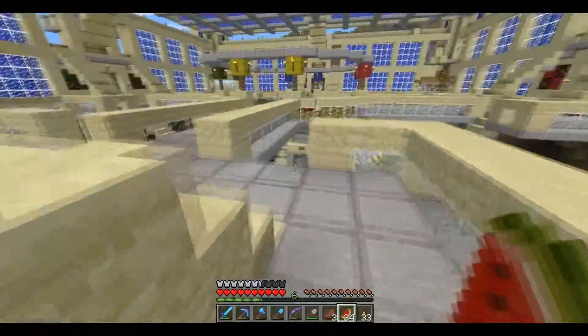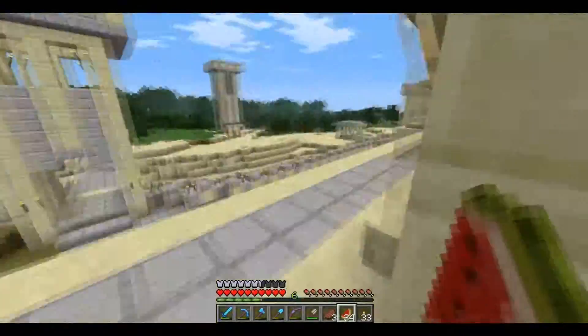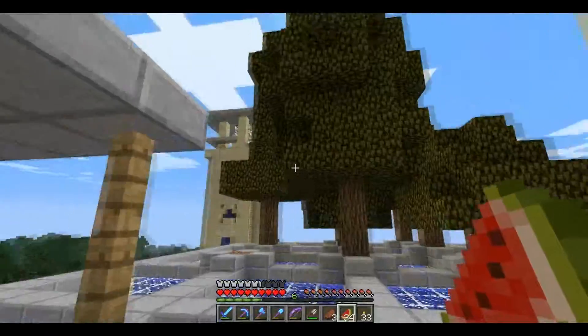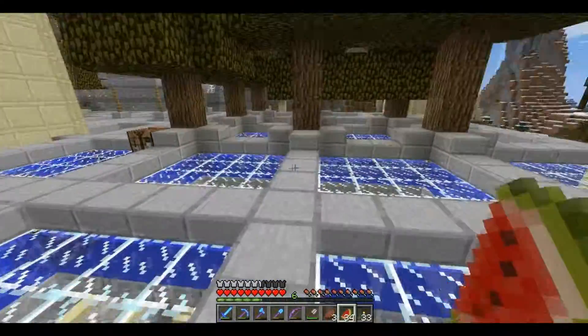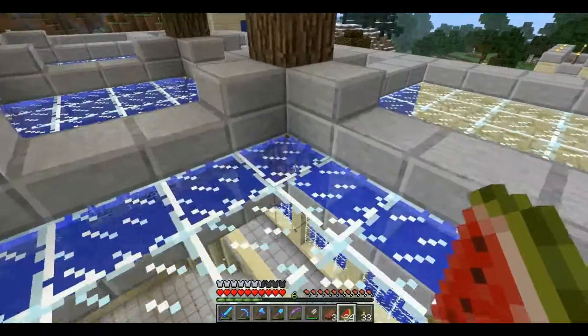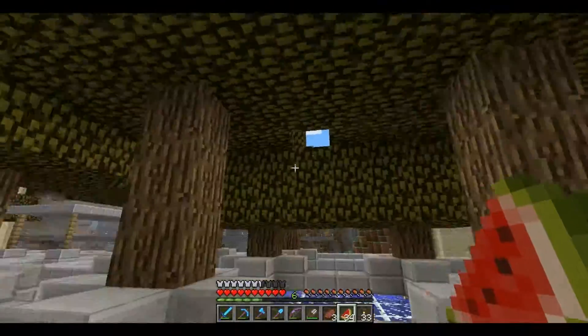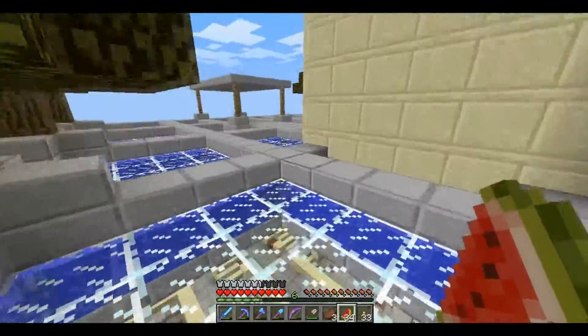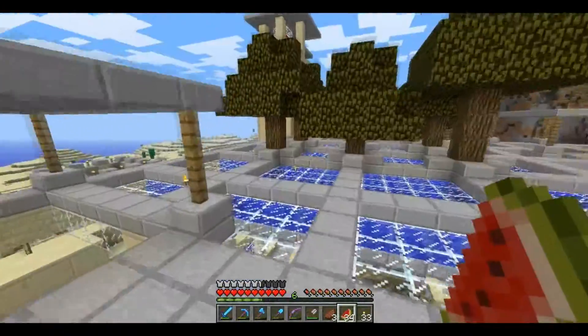Let's go up to the top - this is probably my favorite thing that I've done with the place so far. I put a tree farm up here. Above the glowstone, as you can see there, there's a tree, and this is really useful for getting wood. It's just a good place for a tree farm.